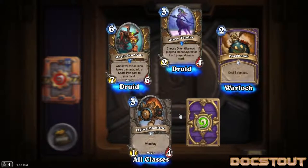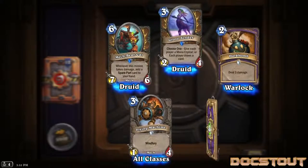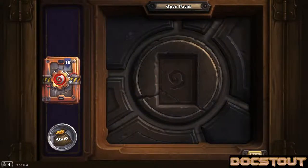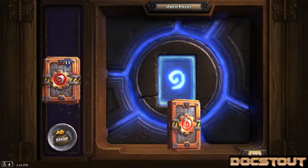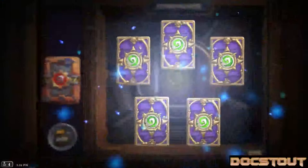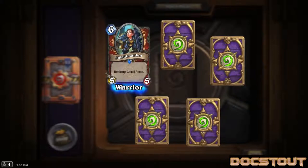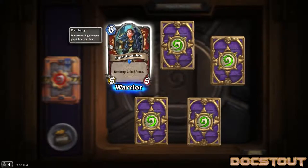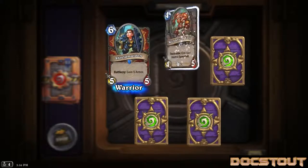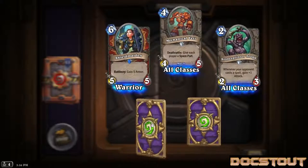Another Flying Machine - there's so many mechs. This is apparently the expansion where all I can open is Cobra Shot and Floating Watcher. Rare - Shield Maiden, this is new: a 5-5 for 6 usable by Warrior with a battle cry: gain 5 armor. Mechanical Yeti - pretty sure we got one of those already. And a bunch of duplicates.